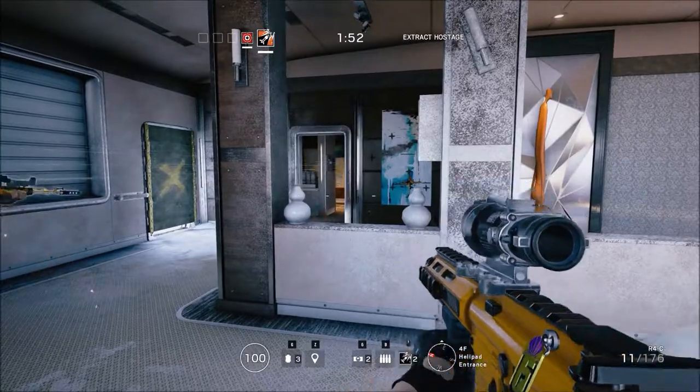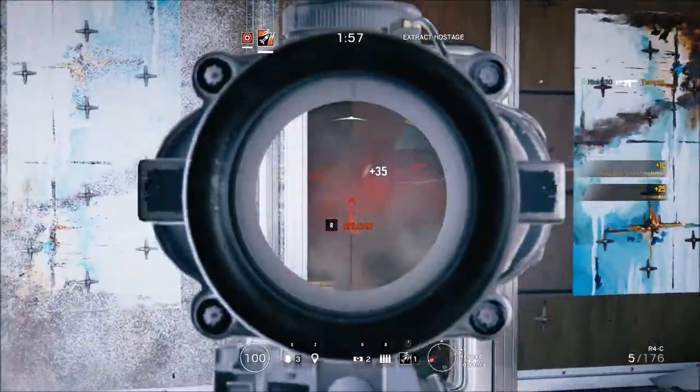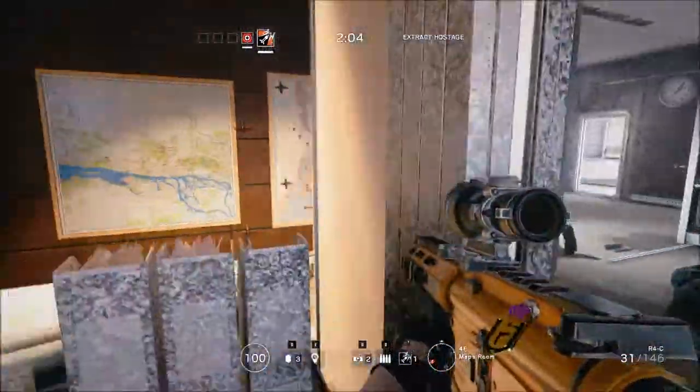And if you spot an enemy hiding behind a deployable shield, go ahead and fire your breaching charge at the shield. It'll usually catch them by surprise when their shield disappears in front of them, and it will actually deal a bit of damage, giving you an opportunity to finish them off as they try and run.